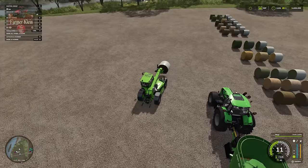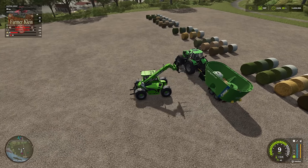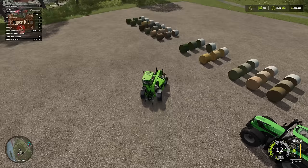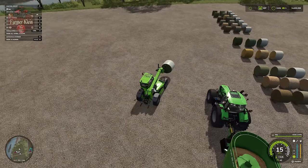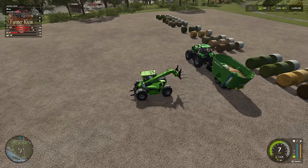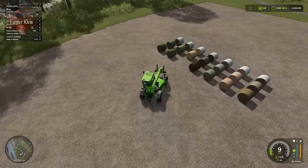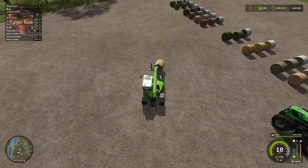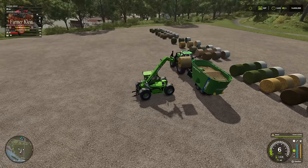A lot of FS players may remember the simpler days of FS19 and earlier, when all bales were 4,000 liters and either round or square - no different size round bales, no different size square bales, and no different capacity based on fill type. Back then, your TMR was simple: 1 bale of hay and 2 bales of silage, or 1 bale of silage and 2 bales of hay, plus a straw bale. Two parts of one, one part of the other, plus a straw bale, and you were good to go.